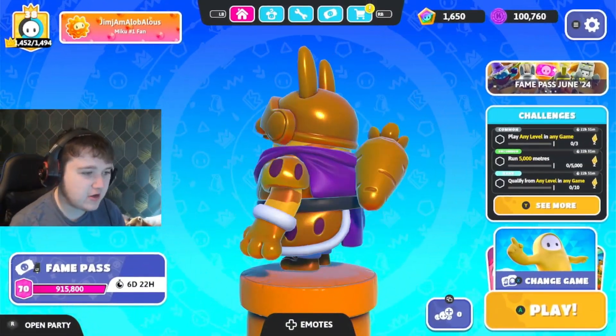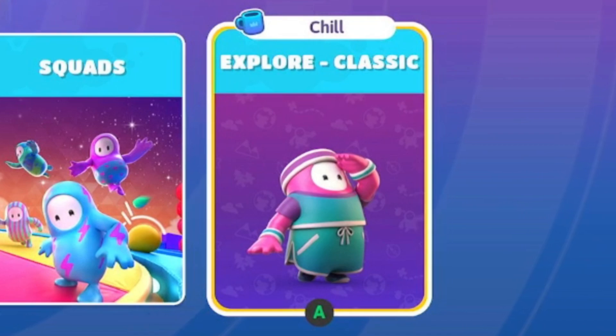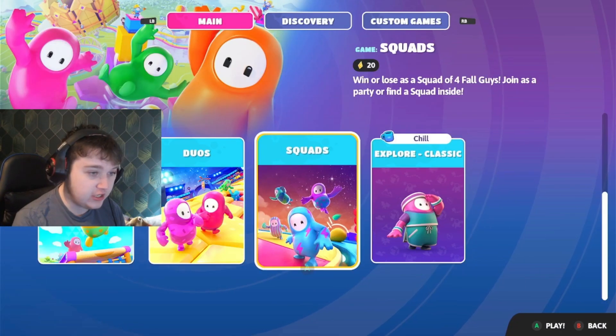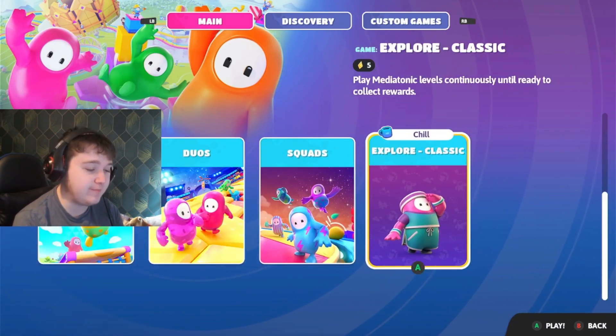We are back on Fall Guys today and we got a brand new game mode. That's right, we got Explore Classic, which is basically Explore but for Unity levels made by Mediatonic. So basically, solos chill but you can skip levels.